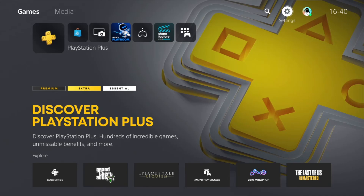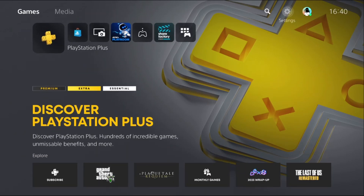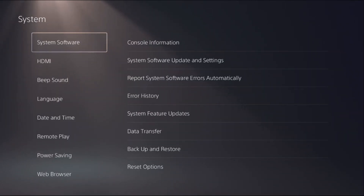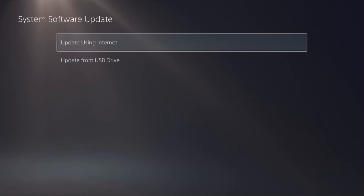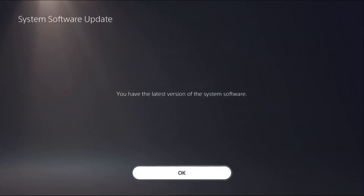I'll show you how to turn off game invites on PS5. It's very easy. Go to Settings, then select System, go to System Software, and choose System Software Update and Settings. Select Update System Software — you have to use the internet to update your system software.